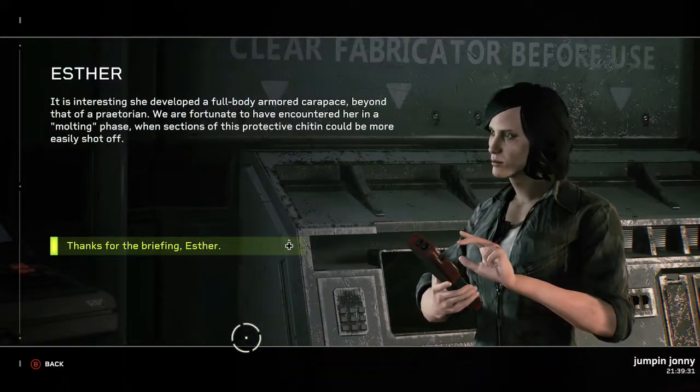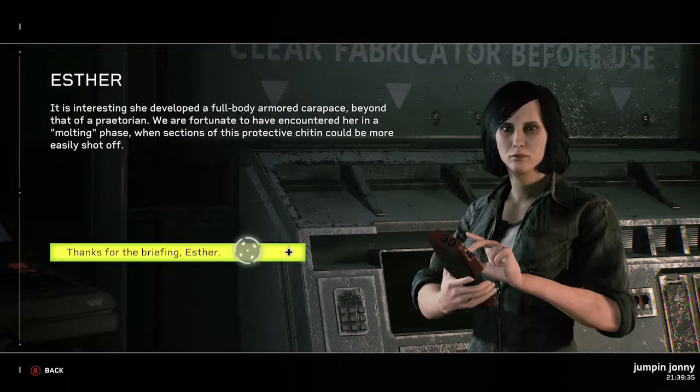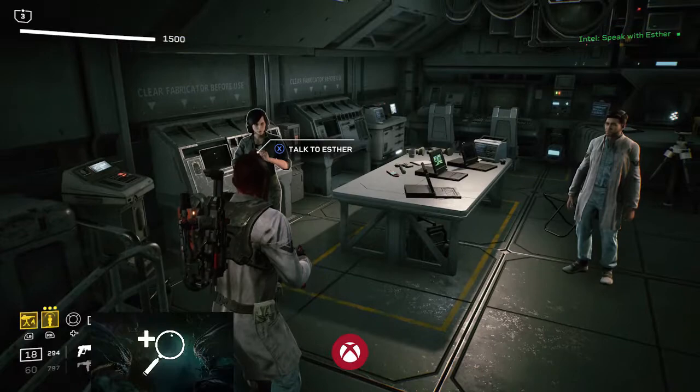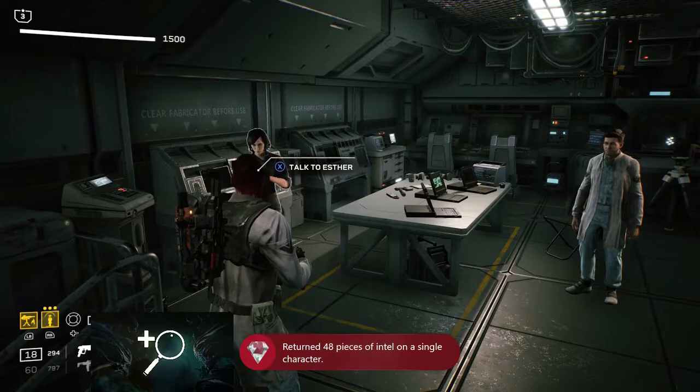Don't forget, you have to hand in all intel you find to the various people aboard the ship that serves as the game's hub in order for it to register. Once you have handed in all main game and DLC intel, you will unlock the achievement or trophy.